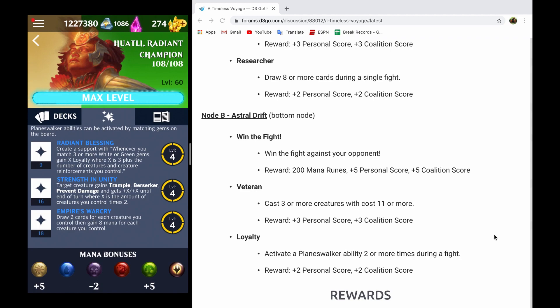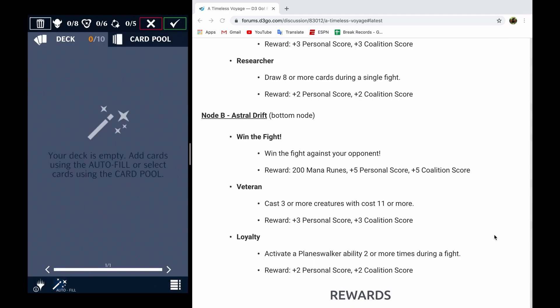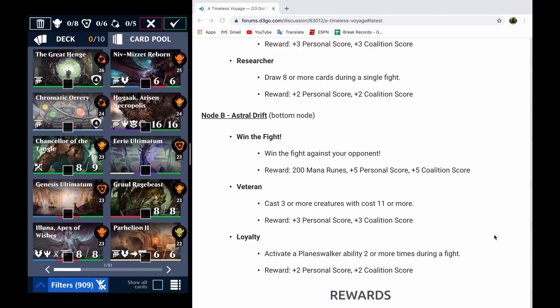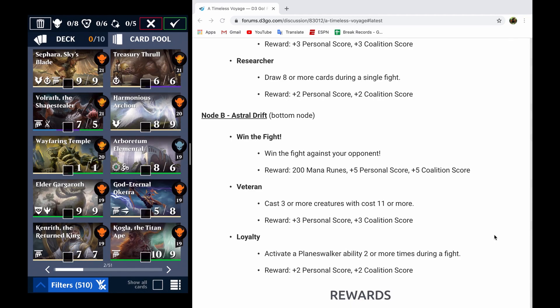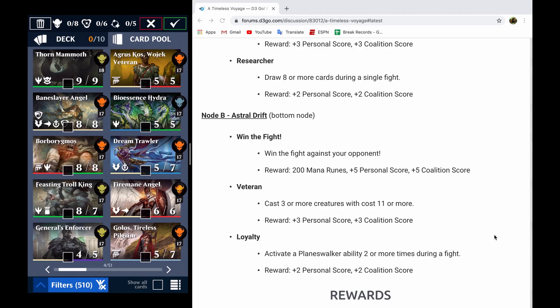This is my example for how you should go about building a deck for this node if you cannot build the deck that I put in. The first thing you're going to want to do is go to your creatures and narrow down to your standard creatures — the whole bottom row plus that last one in the middle row, that Ravnica set. You're going to want to go ahead and select your creatures that are going to have a converted mana cost of 11 or greater. You should have plenty of these at your disposal. Ideally, they're going to do more for you than just be big beat sticks on the battlefield, and ideally they're not going to be things that have something like Defender, Reach, or Vigilance, because that's really not going to do anything for you on this node.